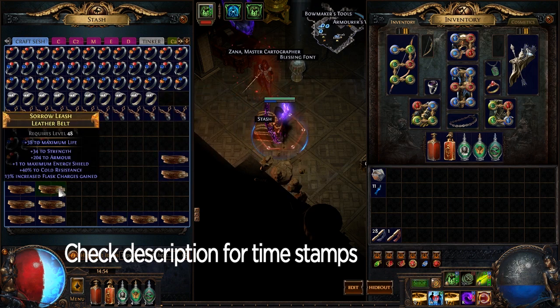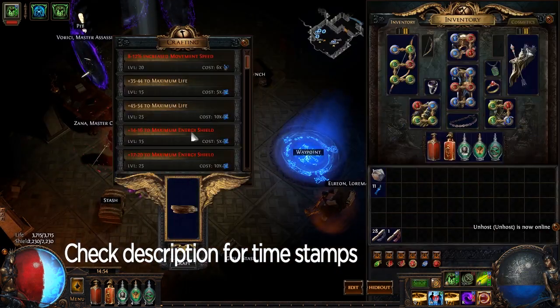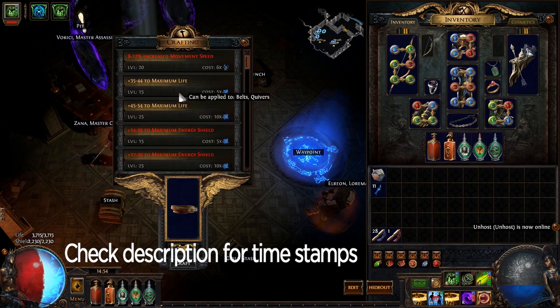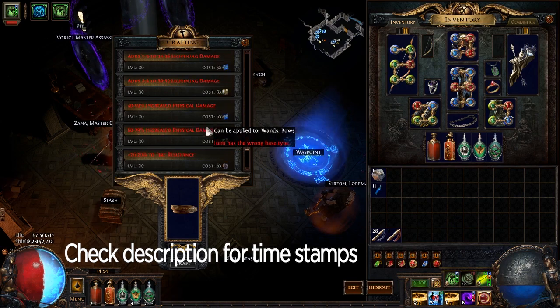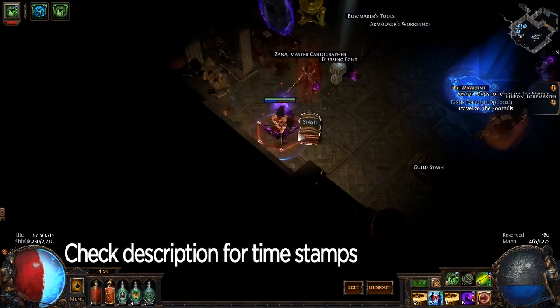This belt could have been good had that energy shield roll not been so garbage. Flask charges gained again — it has a prefix open, so you could throw some life on here and it becomes a half-decent little piece. That will sell.